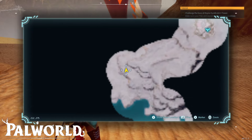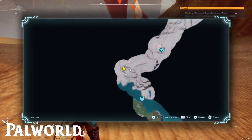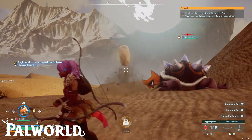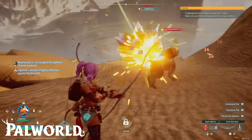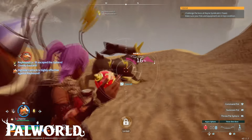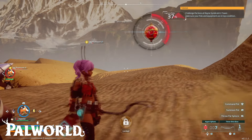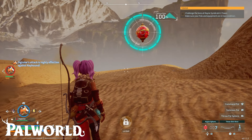The location is here on the northern side of the map. There is a Sand Dunes entrance fast travel point there. I advise you to get a ground pal with you. In my case, I had Digtoise, which I had recently caught, and I had Hyper Spheres with me. You need a couple of them just to make sure you get the Ray Hound.